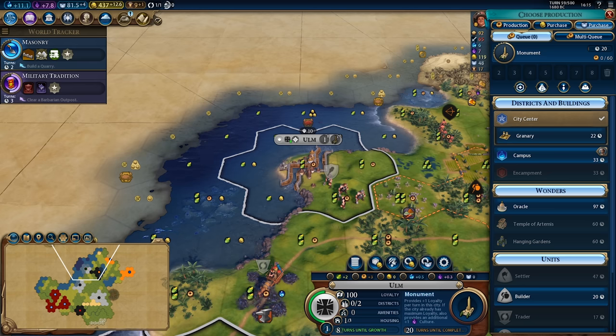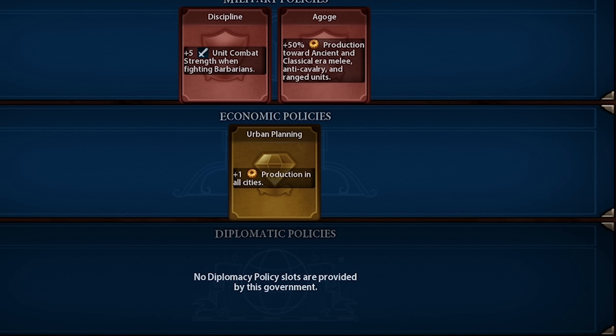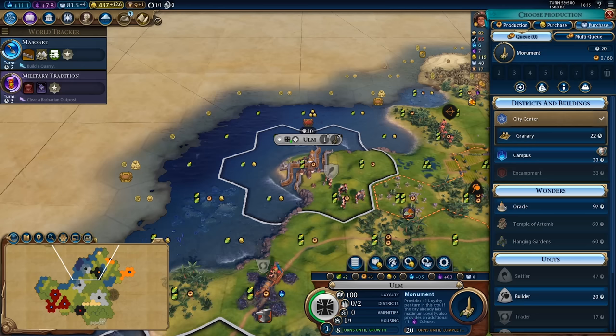If we want a really good comparison we're going to have to take a look at the total resources produced by the city over time. We're also running the urban planning card in this example to give each city plus one production, since that's one of the best early game cards. However there may be scenarios worth testing without it — and just like that I can see the never-ending variables of this test opening up a giant maw underneath me ready to swallow me with data.